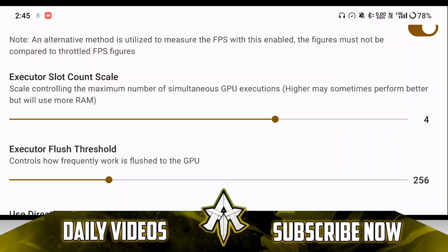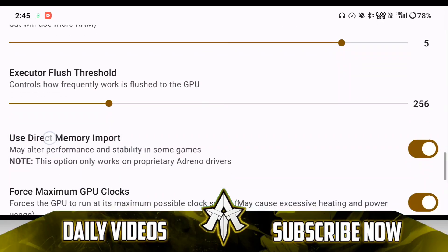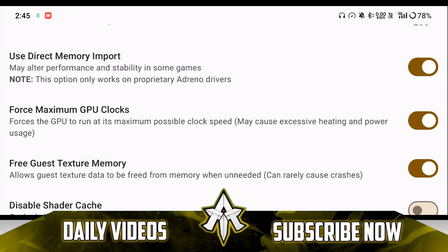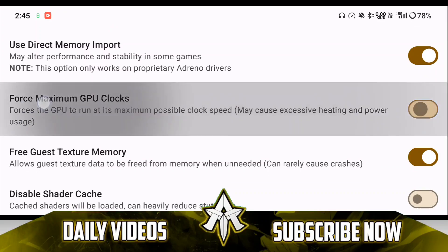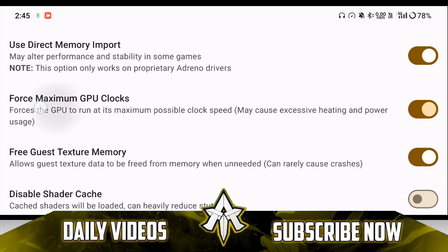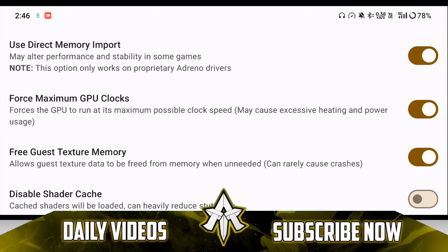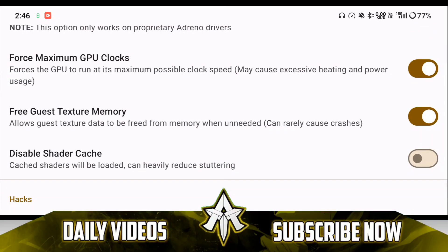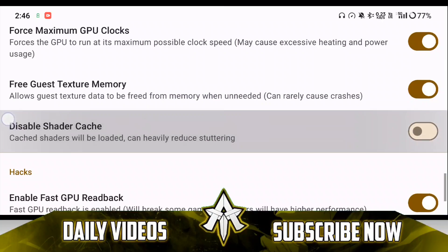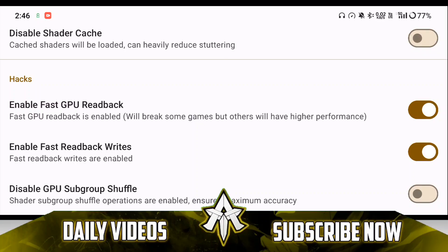You can set executor slot count to 4 if you have less RAM; I recommend keeping it at 5 to 6. Executor flush threshold — just keep it at default. Use direct memory import — make sure to enable this if you have an Adreno GPU. Force maximum GPU clocks is also an option that won't be available on all devices — for example it will be disabled on MediaTek devices. Make sure to enable both use direct memory and force maximum GPU clocks if you are using a Turnip Adreno driver with a good Snapdragon processor. Don't disable the shader cache option. Free cache texture memory must be enabled. Fast GPU readback and writes — make sure to enable these as well.